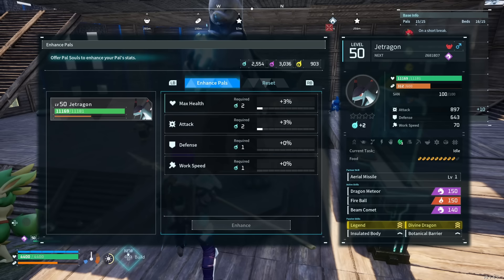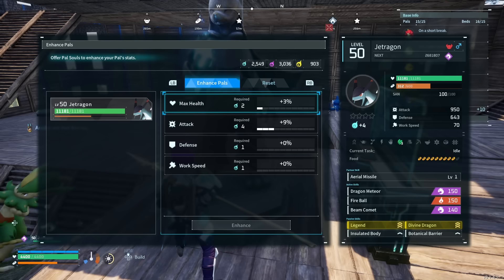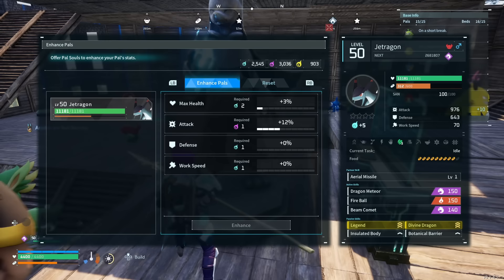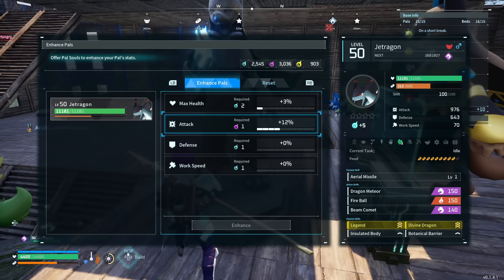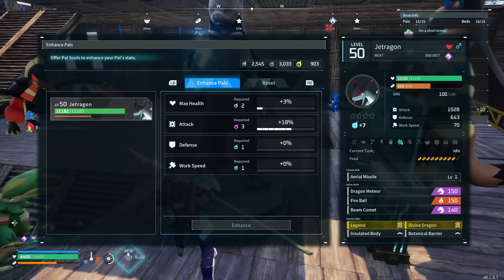In Palworld there are three different ways to get Pal Souls. Number one is by defeating bosses — doing dungeons in the correct regions, which I'll show on the map. Number two is by opening chests, once again in the correct regions. And number three is by finding the actual Pals that drop the souls.